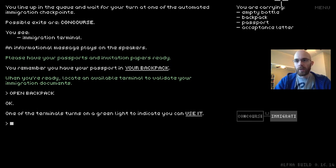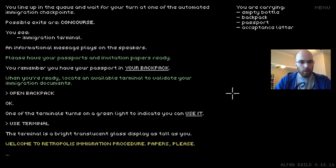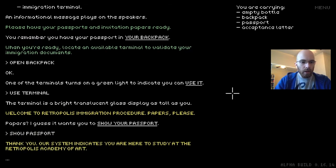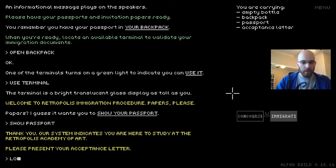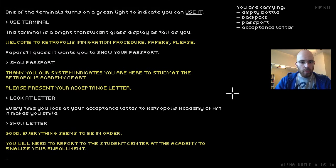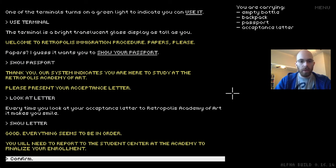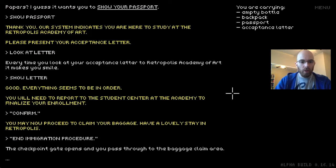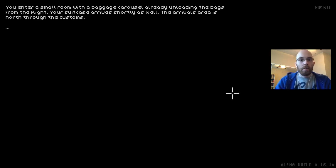Open backpack. In the top right we see what we're carrying — the empty bottle, the backpack, and now because we opened it there's a passport and acceptance letter. Let's use the terminal. It's a bright translucent glass display — 'Welcome to Retropolis immigration procedure. Papers please.' Show passport. 'Thank you. Our systems indicate you are here to study at the Retropolis Academy of Arts. Please present your acceptance letter.' Every time you look at your acceptance letter it makes you smile. Show letter. 'Good. Everything seems to be in order. Report to the student center to finalize your enrollment.' And we pass through to baggage claim.